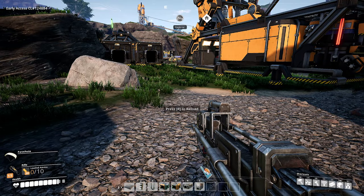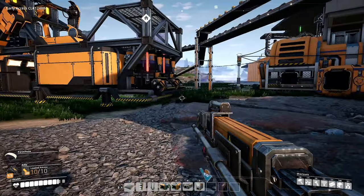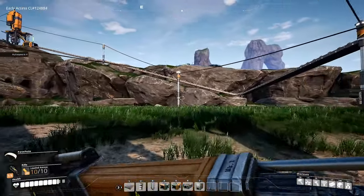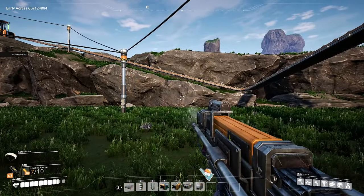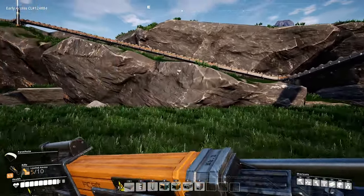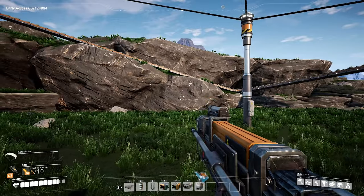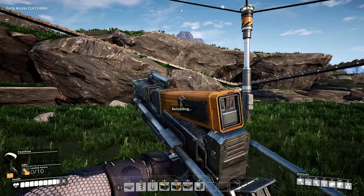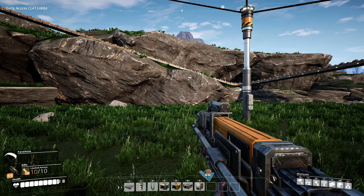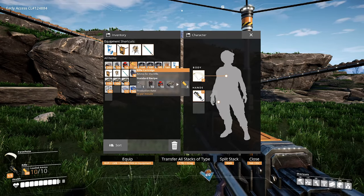Looks like it needs some ammunition first, so let's load it up with some cartridges. Now just to find some targets — I'm going to shoot at some rocks first to make sure I don't take out my electricity network. I was kind of expecting tracer rounds or to see something come out. Not really any visible impacts either. 10 per bag when we reload. Oh no — each one of these rifle cartridges is one bullet, is one rifle cartridge. Oh my god, bullets are expensive.